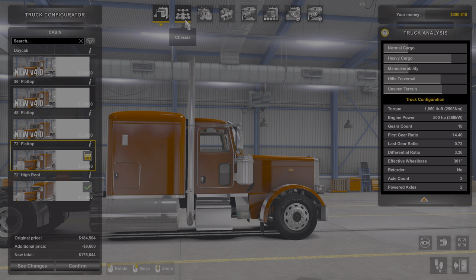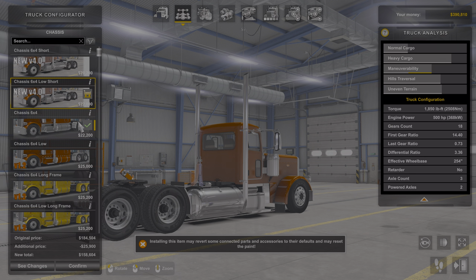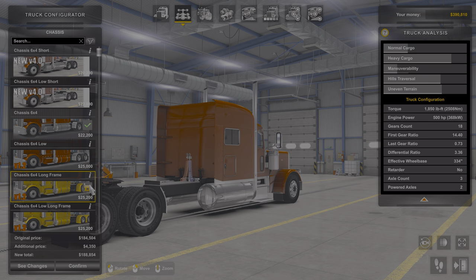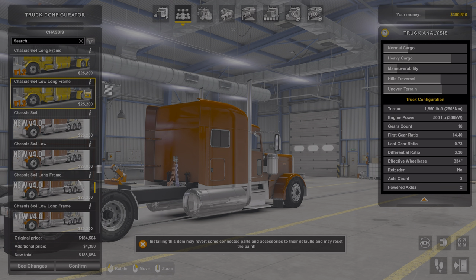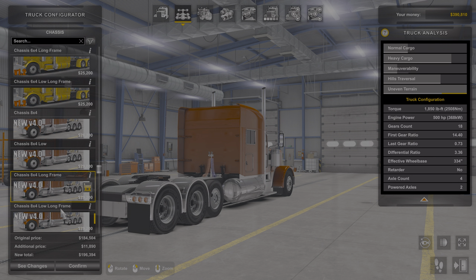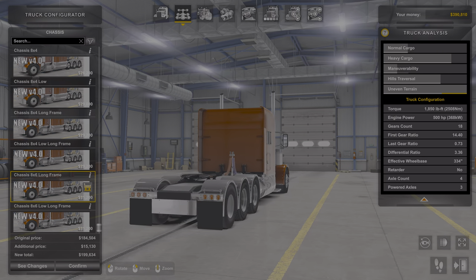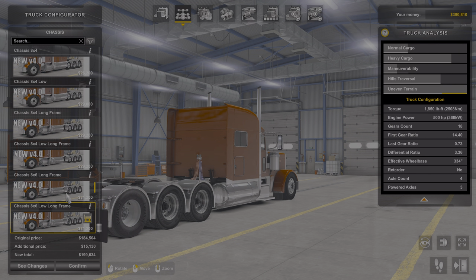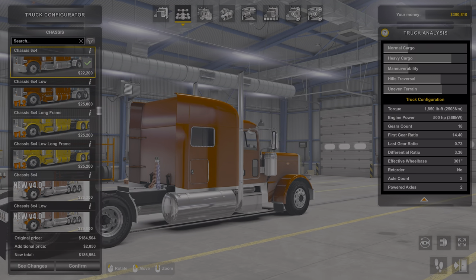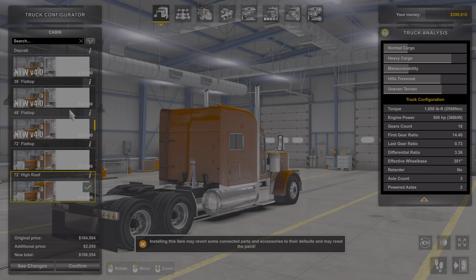We're going to do Frame. It does have quite a bit on the Frames. You got the drop-down version, a lowered version, stretched, stretched and lowered, tri-axle, and one with three rear ends. I normally go with this style here because on the game there's a lot of tight turning, so I tend to go with a shorter frame truck.